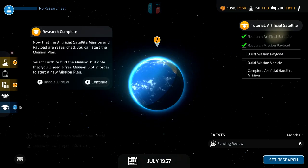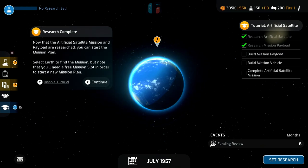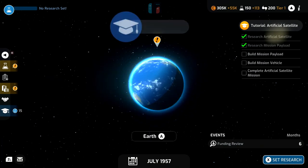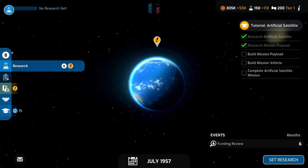We've completed the payload research, so now we need to build it onto a rocket and get this into the sky. One thing to mention — if you watched the first part of the video and want to know if the gameplay changes much, it does. There are little mini-games you take part in once your payload is up in the sky and orbiting the earth, which adds a really nice extra dimension to the game, and hopefully we'll get to show that here.